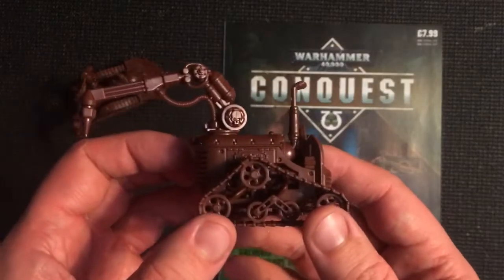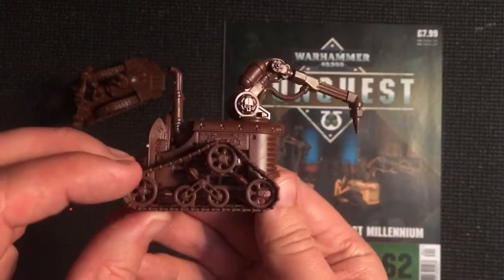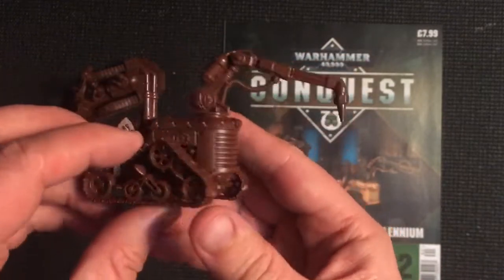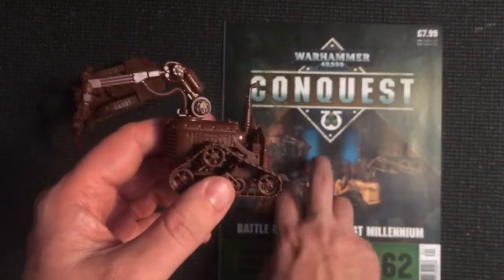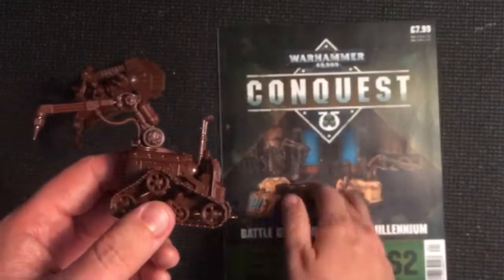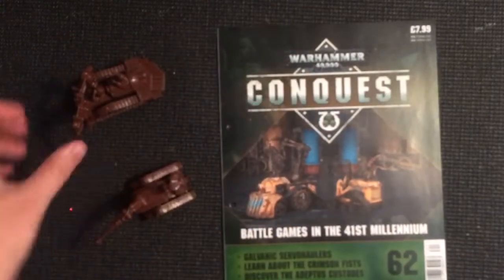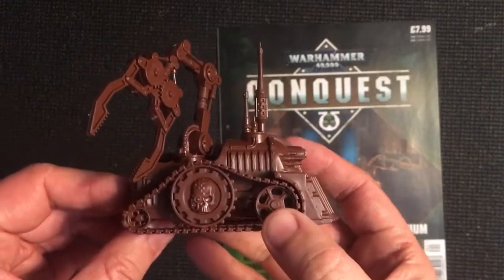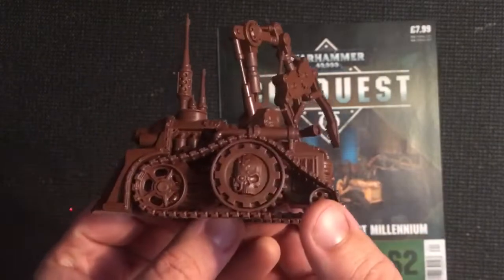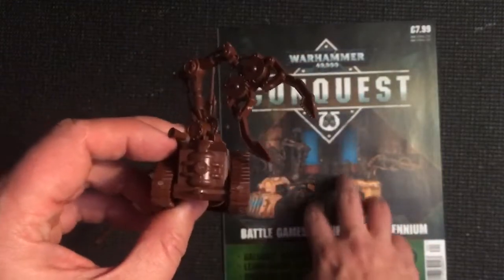Anyway, let's build up our galvanic servo haulers. Let's take a look - there's our first one. These are essentially just terrain pieces; they've got caterpillar tracks but they don't actually move except where clearly defined by rules, like moving six inches. And there's the other one - the larger, more impressive one.